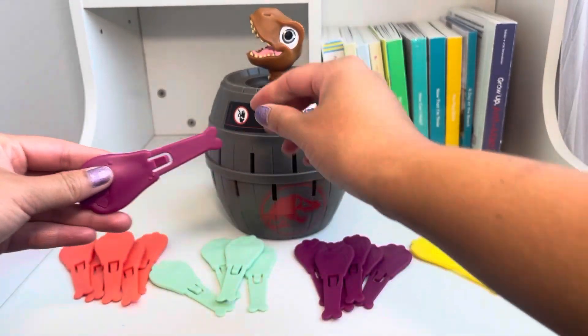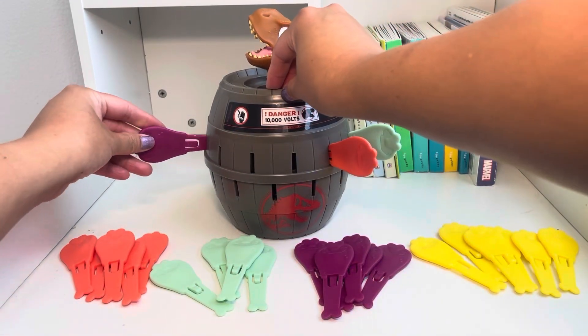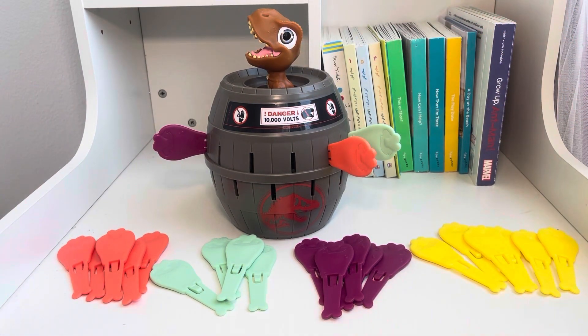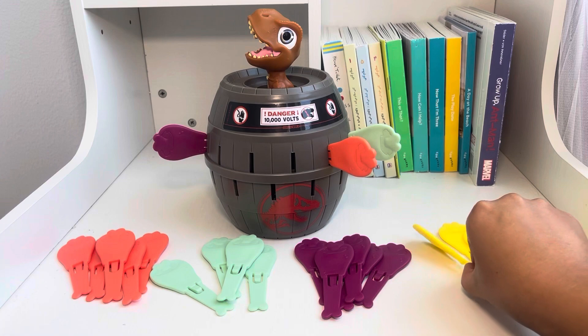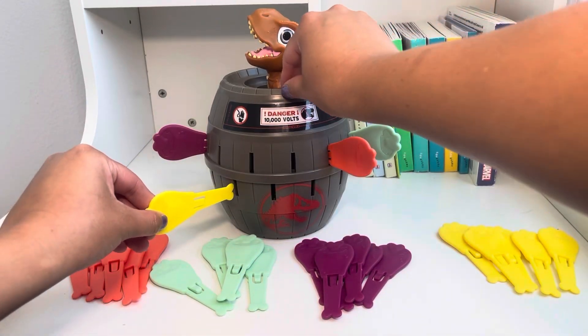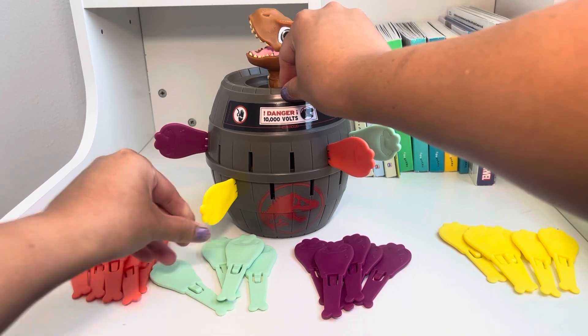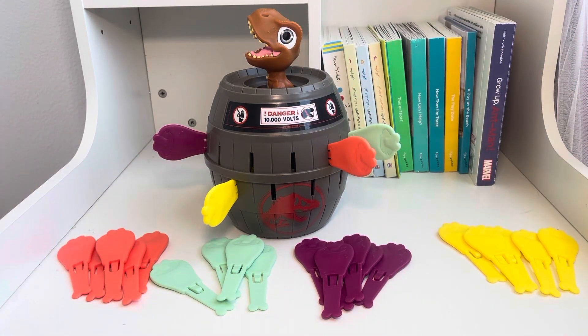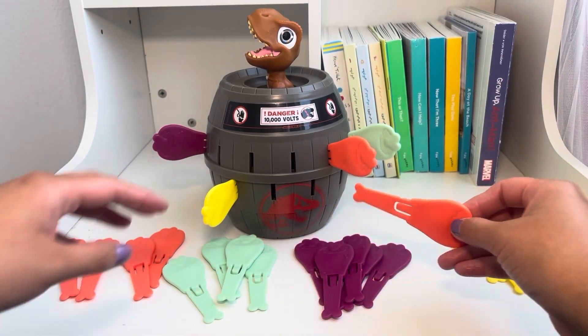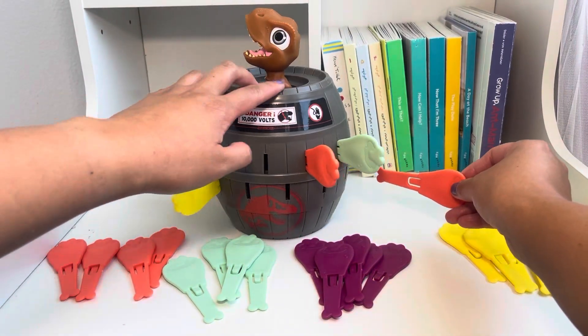Now it's purple's turn. Maybe we put it here. No, the dinosaur didn't pop yet. Let's try our luck with yellow and see if our friend using yellow makes the dinosaur pop out of the barrel. Now each friend has taken a turn — let's start from the beginning with orange again and keep going until the dinosaur pops.